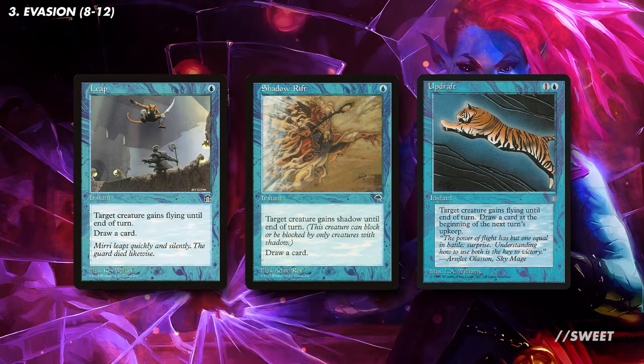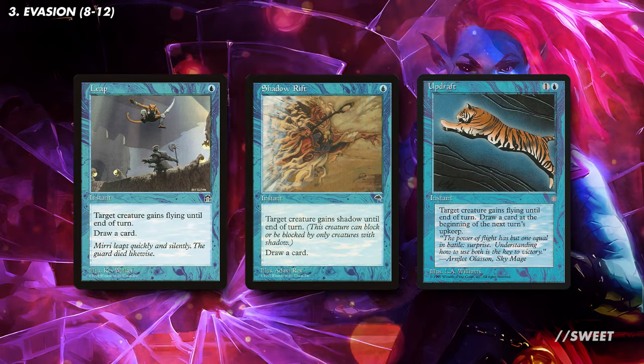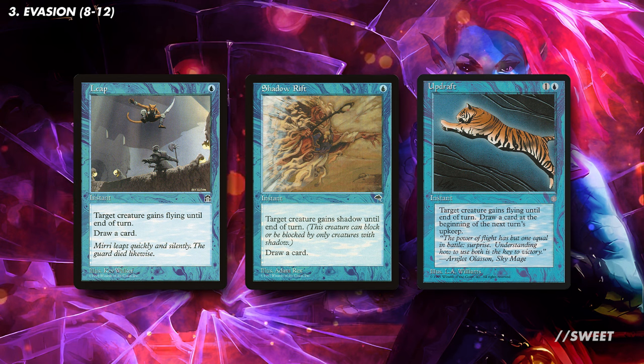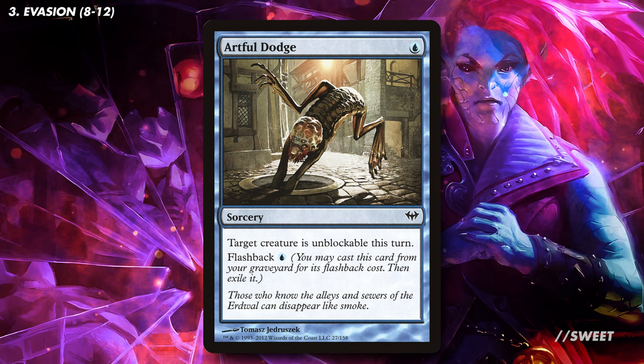We also have some one-time bits of evasion with cards like Leap, Shadow Rift, and Updraft. I really like these in the deck because importantly they replace themselves — most of the cards we're running are quite expensive, so cheap cantrip spells are always good. Similarly, Artful Dodge sort of replaces itself because you can cast a copy with Flashback.